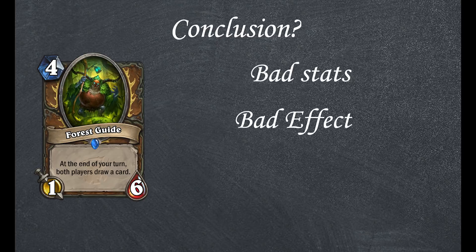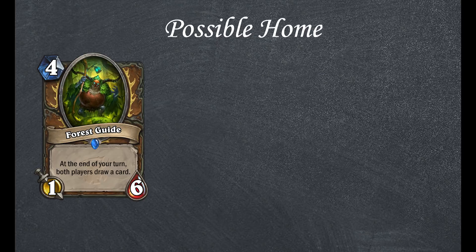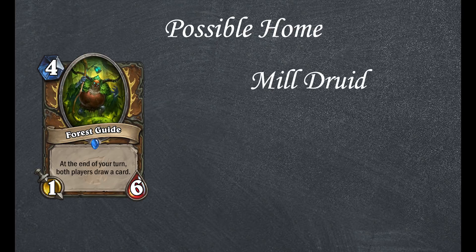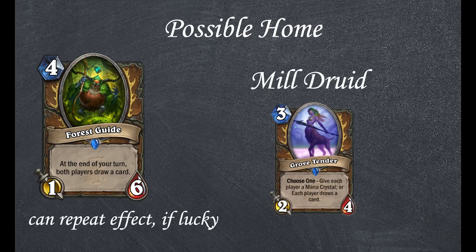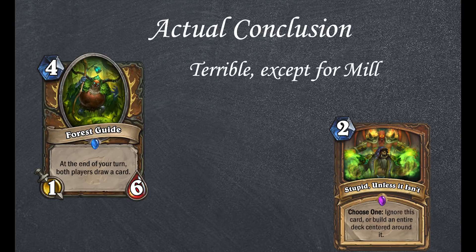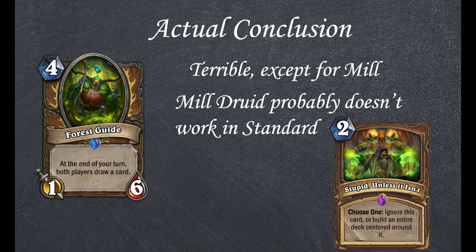So bad stats, bad effect, garbage card, right? Well, no. In Wild, decks such as Mildruid do exist, and in that format cards like Coldlight Oracle will still be valuable. This card can be comparable to Grove Tender then, except with the potential to repeat the effect. So this card is terrible, unless it's in the right deck. Pity that deck probably can't exist in Standard.